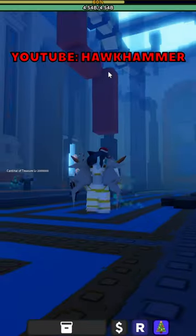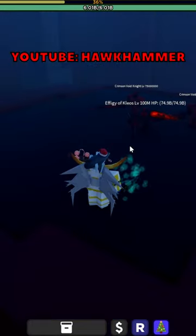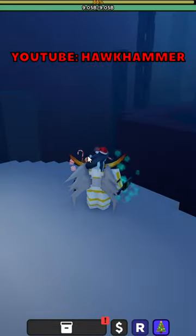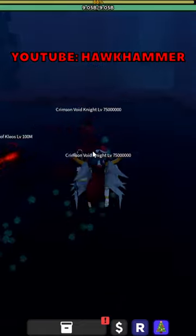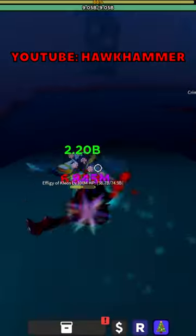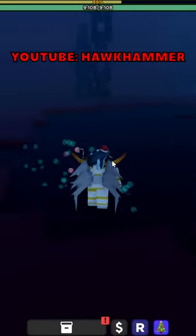If you can't defeat the Cleos at level 150 million, go back out and fight either the Sea King or the Crimson Boy Knights until you're around level 200 million, then come back and fight the Cleos again. If you still can't defeat him at level 200 million, keep fighting the Crimson Boy Knights or the Sea King until you reach around level 300 million — it should be a lot easier then. Remember, once you defeat him, all you need is his cubic.